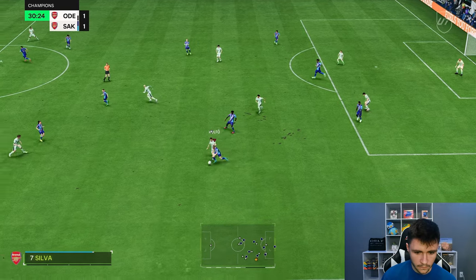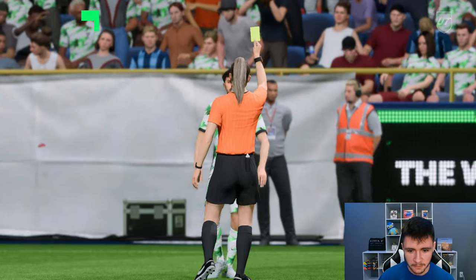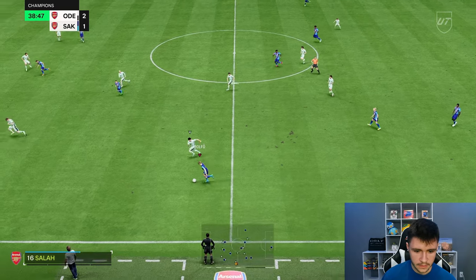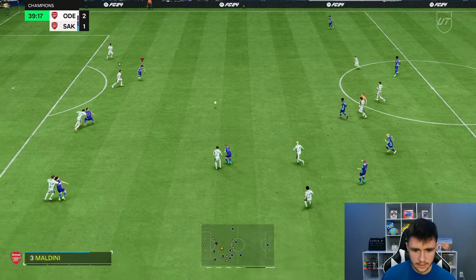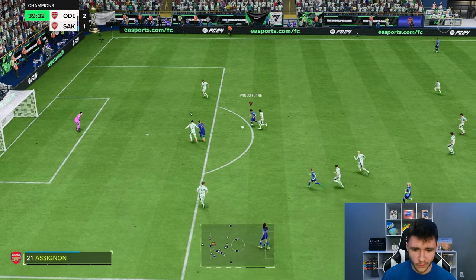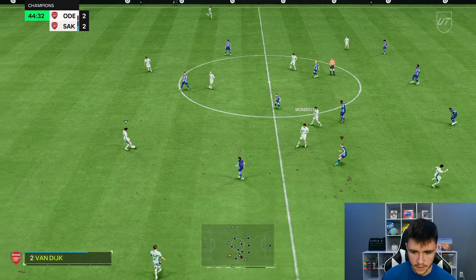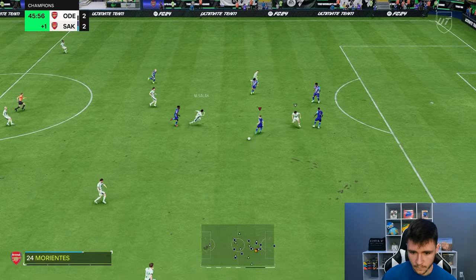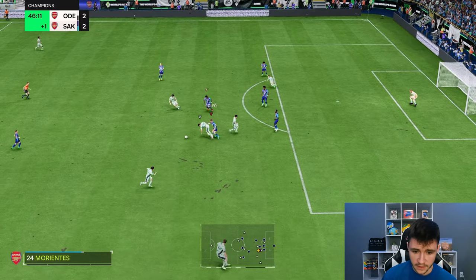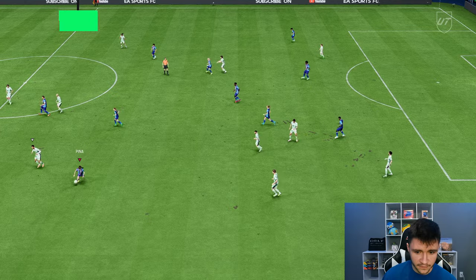Rolfo with a step over — look at the acceleration right there, very very good with the shadow chem style. She's always an option and does have four star skill moves, which is really nice. Rolfo with good cover and a nice interception. Good in the tackle as well — with the shadow chem style the tackling has been very good and the interceptions have been phenomenal.